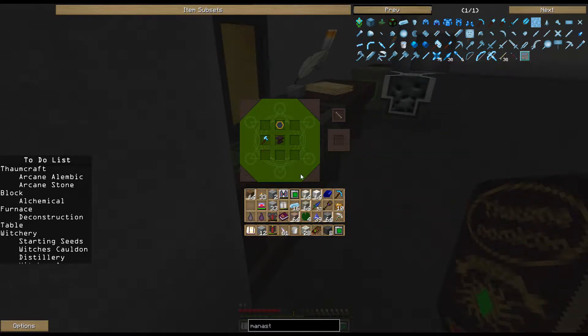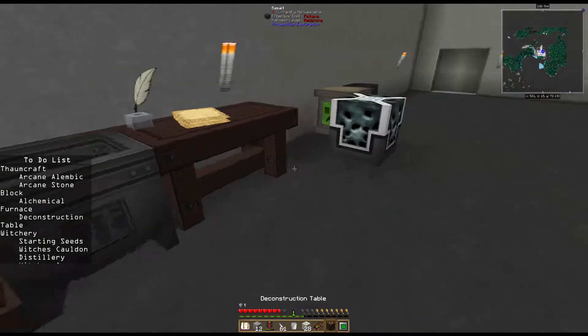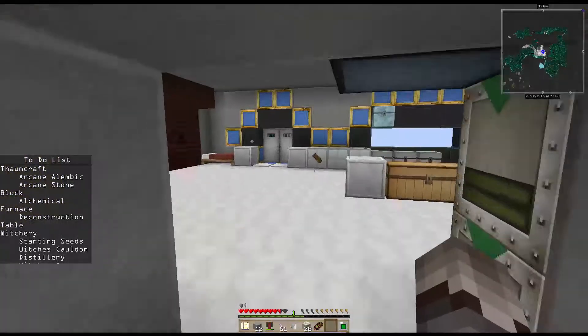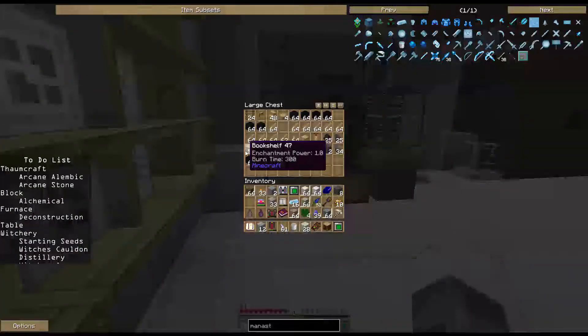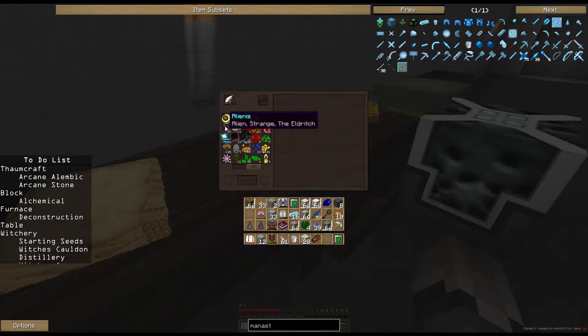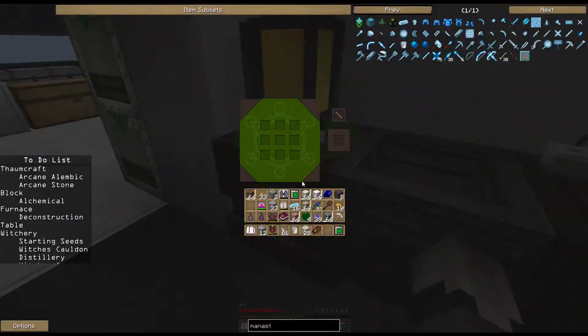The deconstruction table lets you take things like a bookshelf, throw it in, and it breaks it down giving you essentia - like ignis, fire essence. If you ever run out of materials to research, you can take common items, craft them, throw them into the deconstruction table, and get back more essentia to work with. That gives us our arcane stone and our deconstruction table. Let's update the to-do list.